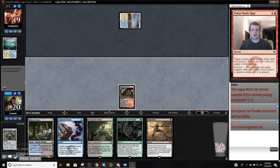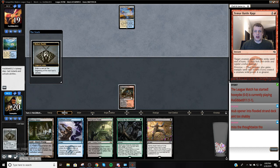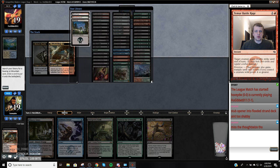Prairie Stream. Okay. So we're going to go get a Stomping Ground because we want double green so we don't get fielded off of green. And it gets us a red source as well.